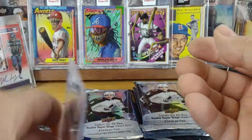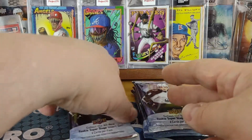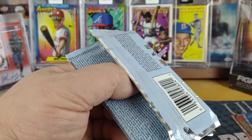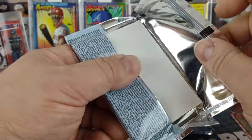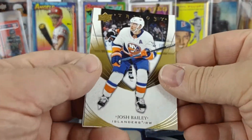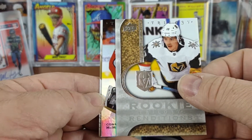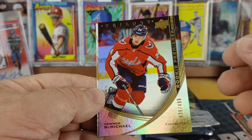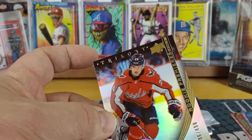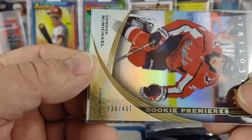Hit on top of a hit pack — that's kind of weird. Two packs, two hits so far. This one has a filler on the back: Josh Bailey base, Peyton Krebs rookie rendition, Connor McMichael level two, and a Nick Schmaltz. I'll sleeve up the Connor McMichael, and that is numbered 436 of 499.